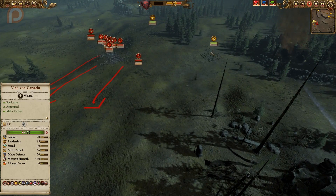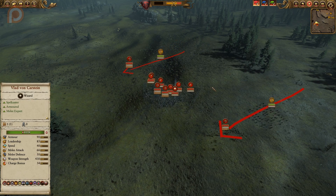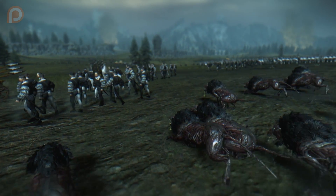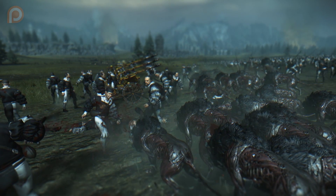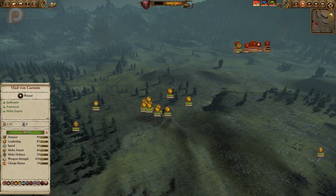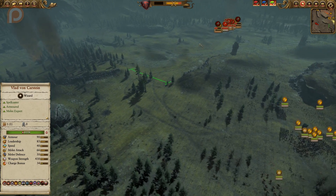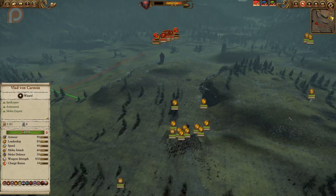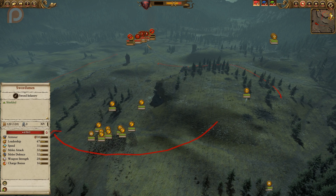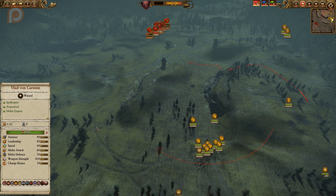The Direwolves get sent down as soon as the two rocket battery units get even slightly isolated. Before the Empire can intercept, I dive in and cause a fair amount of damage to both health and morale. Meanwhile my main army rushes down to form up on the plain. I push this way rather than directly toward the Empire lines because I don't want to give the Hellstorm rocket batteries too much time to fire into my formation.